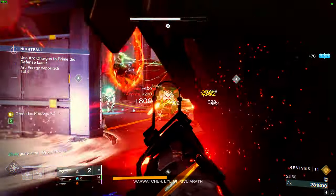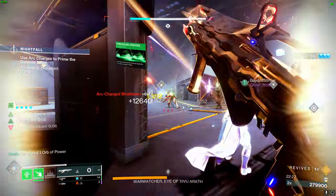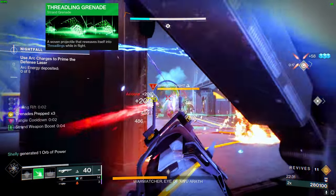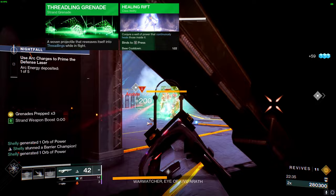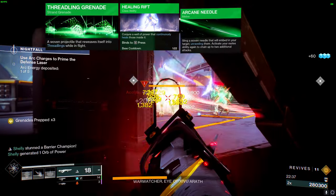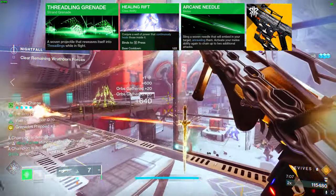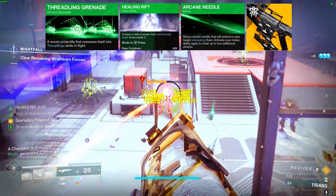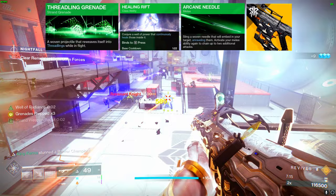Let's get into our damage rotation — it's simple and effective. Kick things off by throwing your grenade. When these hit your enemies, it unravels them. Then drop your healing rift, which not only heals but also gives you 3 more Threadlings. Make sure to use your melee when it's ready. In the gaps, unleash your primary weapon on the unraveled enemies. If done right, you'll have a swarm of Threadlings on the field clearing out all threats. Your fragments and armor mods will keep you buffed and help spawn Orbs of Power.